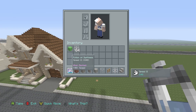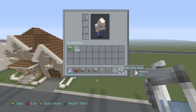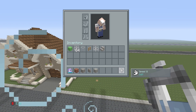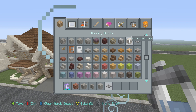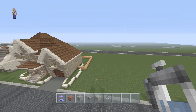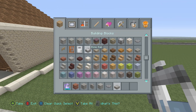Let's go over the materials we will need: bricks, cobblestone, cobblestone walls, stone, glass, fences, iron bars, stone brick stairs, trap doors, pillar quartz blocks, quartz stairs, quartz slabs, and one last thing — a stone slab.